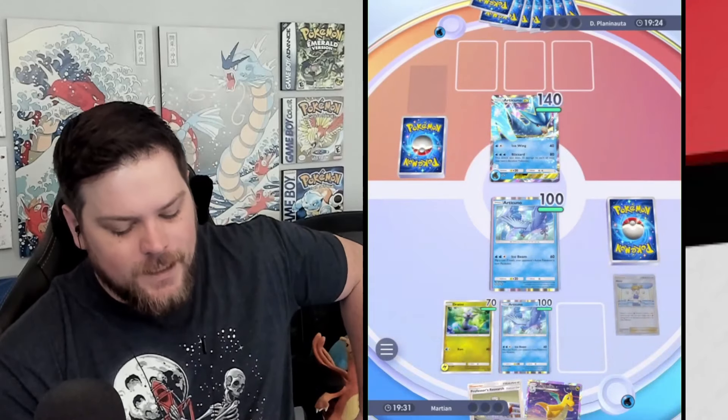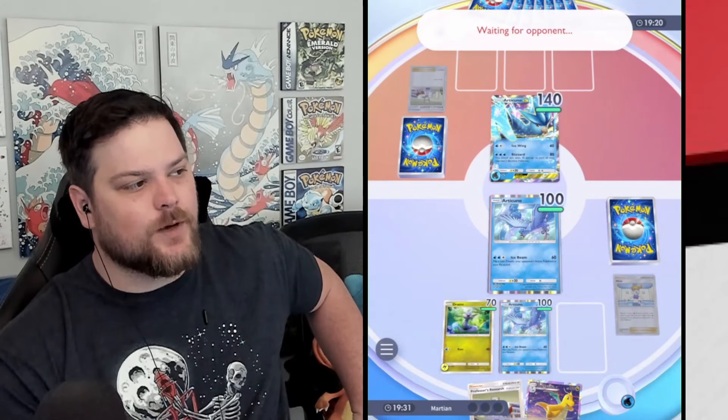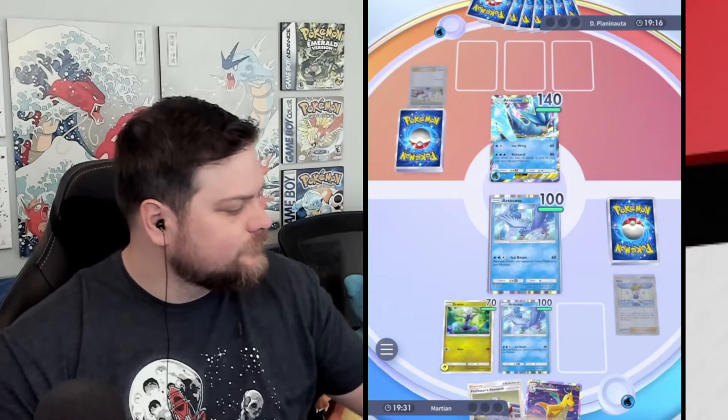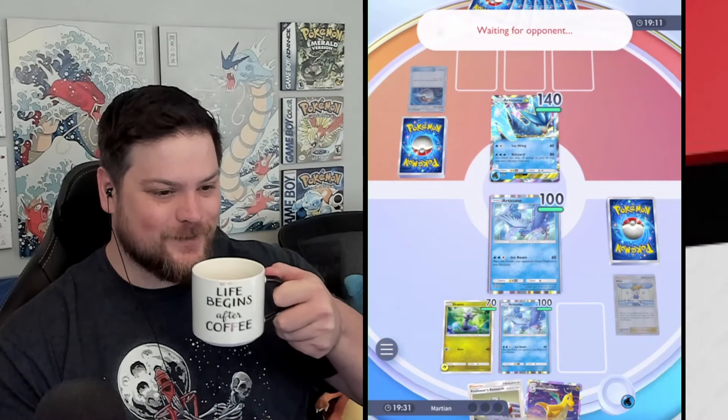What does this Articuno do? For three energy it does 60, and if heads, you get to flip a coin, and if heads, the defending Pokémon is paralyzed. Three for 60, and if heads, you are paralyzed — that'd be terrible if it targeted you.